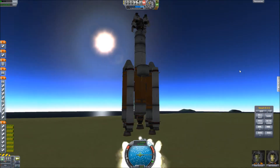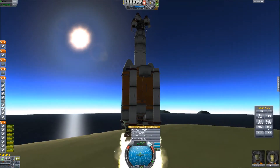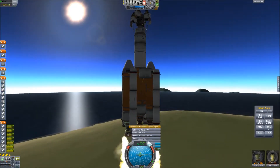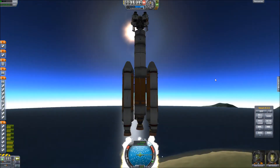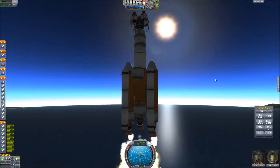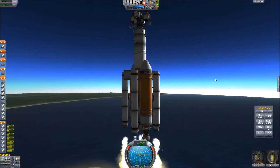As we lift off, we have to wait for things to stabilize. We have to turn off the gimbal on those main cell engines, because they will shake your craft apart if you aren't careful. So we'll just wait for this to go up and I will see you all in orbit.